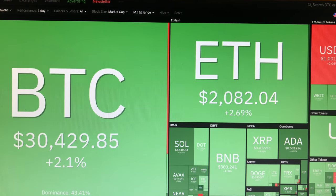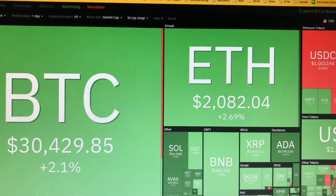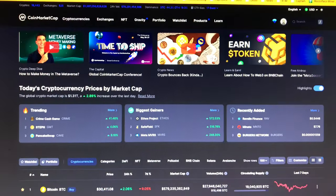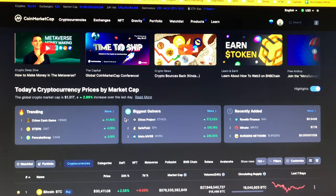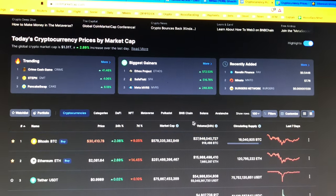All right, boys and girls, we have Bitcoin holding at 30,400 and ETH at 2,000. I'm still mining — I'm running two miners. I'm mining Ethereum and I'm getting paid out in Bitcoin.